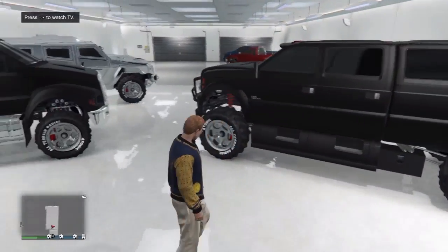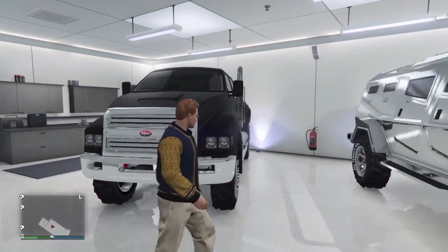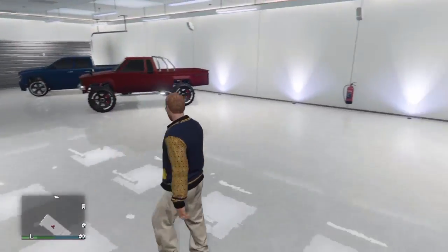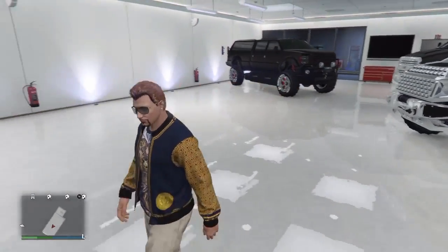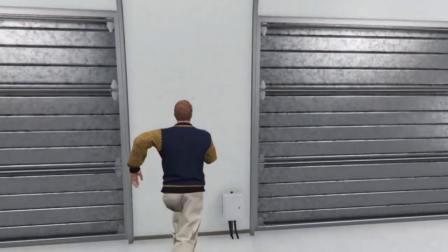The Sand King is my favorite, other than the Guardian. I love the Guardian because it has those stacks on it, and the Insurgent. There's not much in here — it's pretty self-explanatory. This is my truck garage and next we'll be heading to the Lowriders.